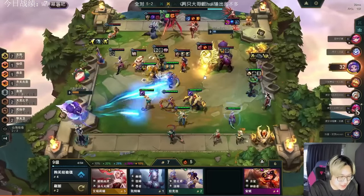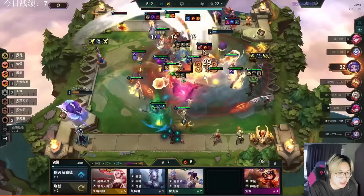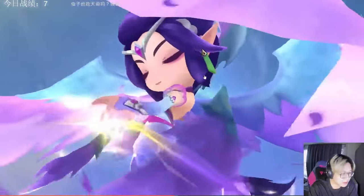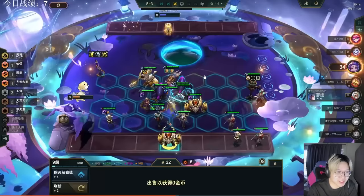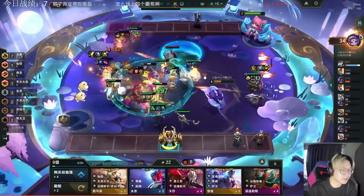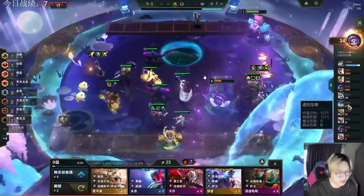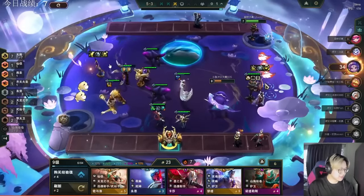If you guys like the content, feel free to like and subscribe, and leave a comment below on what content you'd like to see. In this late game fight, he has a Malphite 1 and a Kha'Zix 2, but also Rakan and Wukong 2 — and he completely blows up another board pretty much without losing a single unit. Now he has Hui 2. Normally a Hui 2 with mediocre frontline isn't going to win the game, but one of the benefits of this comp is that you can easily slot in a Hui and have him do his thing. Alright, that's the video — until next time.